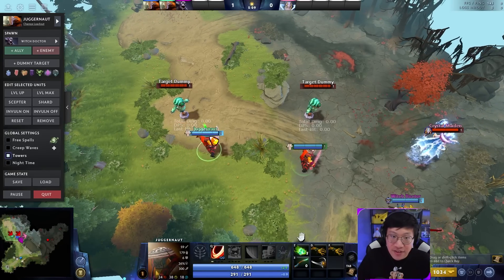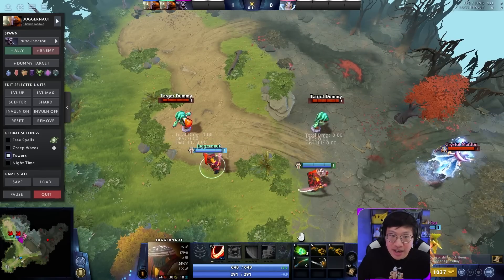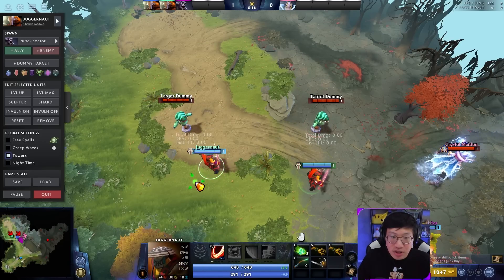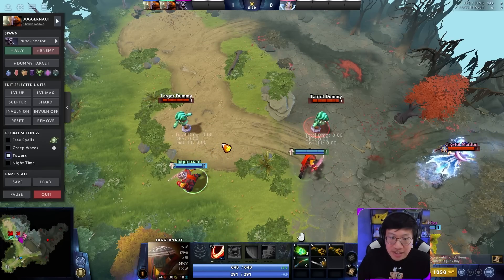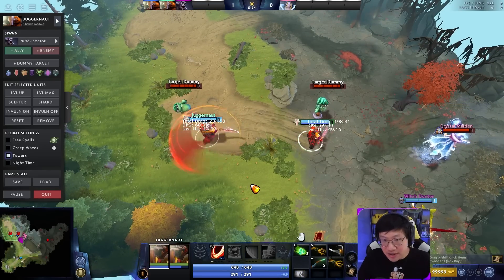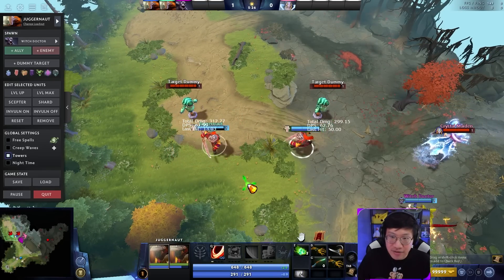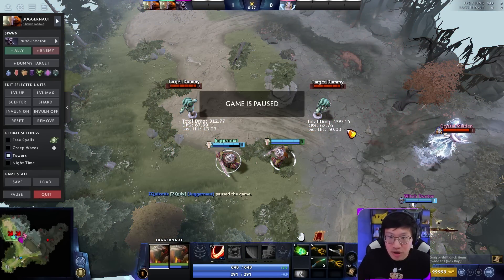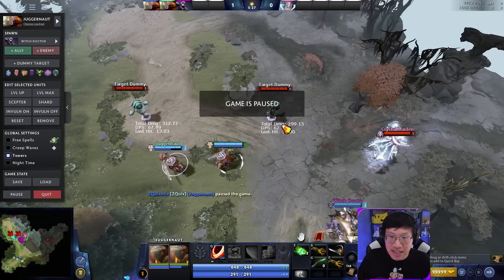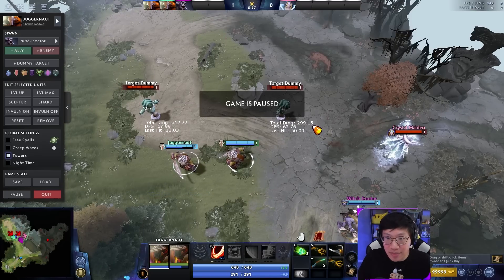First I want to show you that even at level 1, spin and auto attacking do a similar amount of damage. I gave this guy a bit of extra magic resist from intelligence, this guy a bit of armor — that's pretty standard. When we have someone attack and spin for the same amount of time, depending on magic resistance and armor it might vary, but it ends up being pretty close: a full duration spin is about 300 damage, and attacking in that time is also about 300 damage.